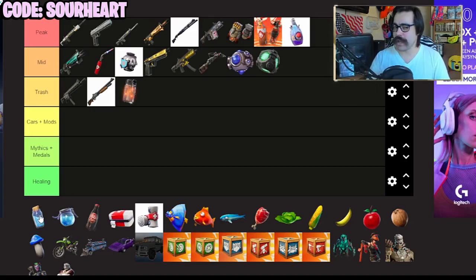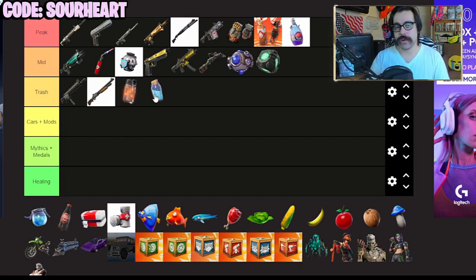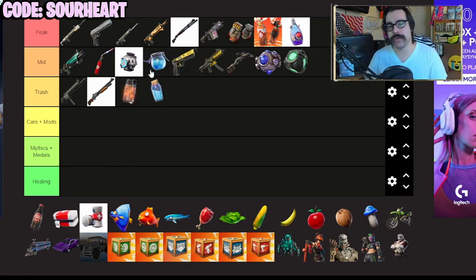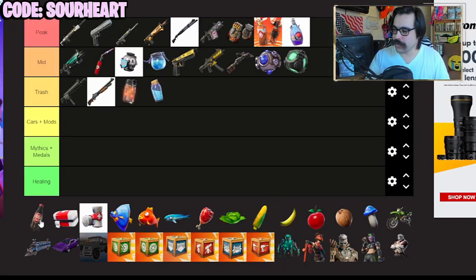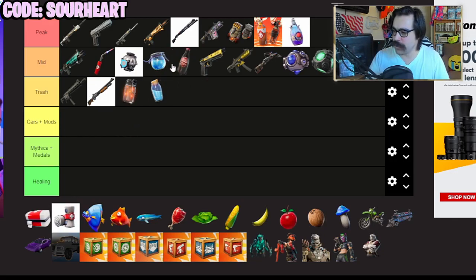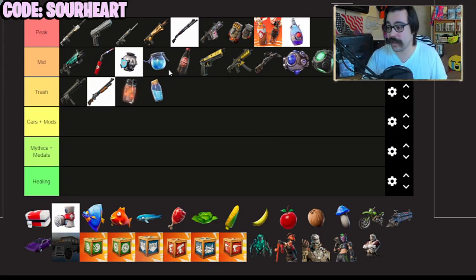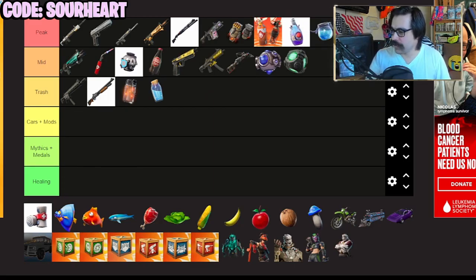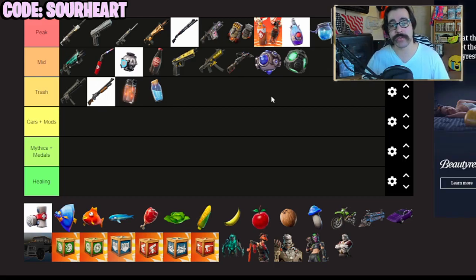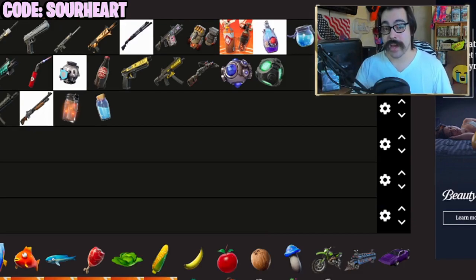Mini shields — as much as I love them — I'm gonna have to be harsh: they're kind of trash right now. You can only hold six, they only heal you up to 50 shield. You can use them on the move, but you can do that with regular shield potions too, and they can take you all the way up to 100 shield. Essentially, a stack of big shields is better than small shields in every conceivable way right now. Nuka Cola is very interesting — I put it just under the shield potion. It heals you for 25 health instantly and then 75 shield over time, but that does happen over time. Health kits also go in the peak — you can use these while moving, they heal you for about six to eight per second, which means you can use them for endgame storm plays.